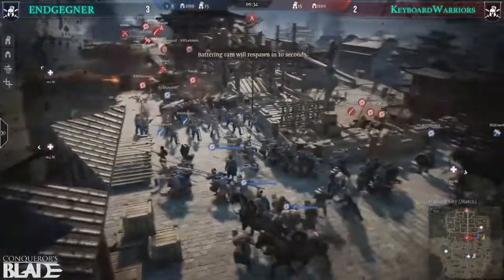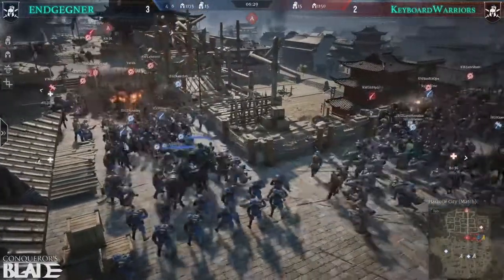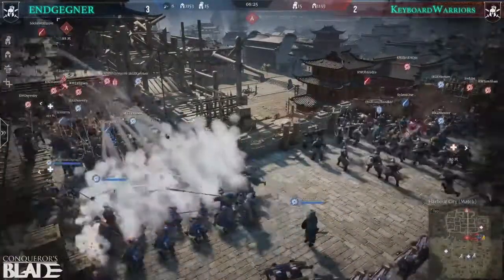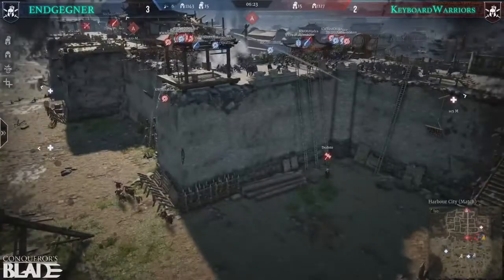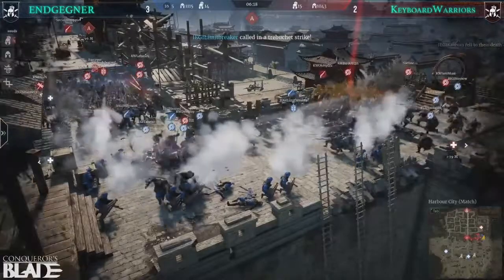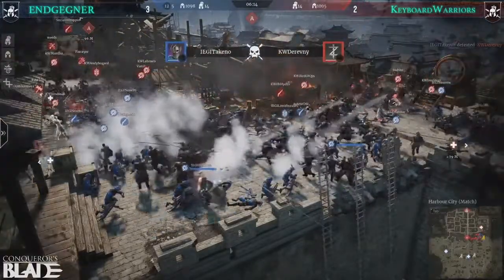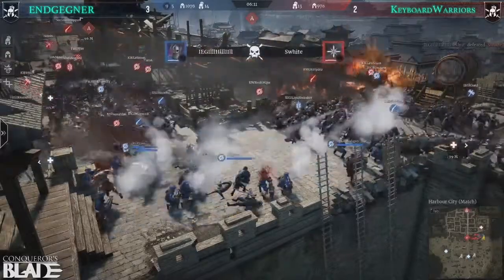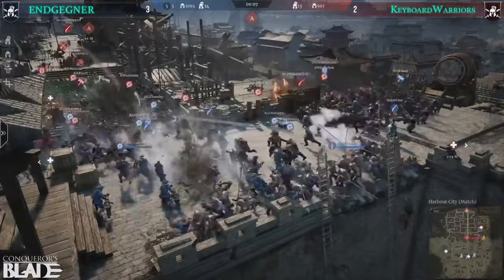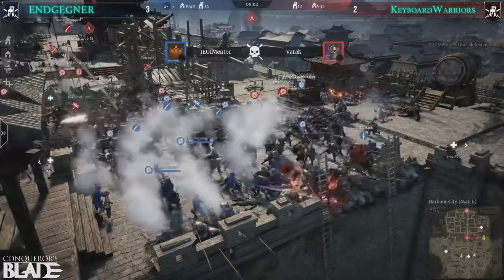There is a double sally out with berserkers from Keyboard Warriors through the gate, coming to the back of the map. They climb the ladders — a very sneaky move. Looking at the main push, Keyboard Warriors are heavily counter-attacking, going into the trebuchet on the stairs, which is very painful. Gegner is pushing nicely with the siphon, keeping that close-range flame damage on point.